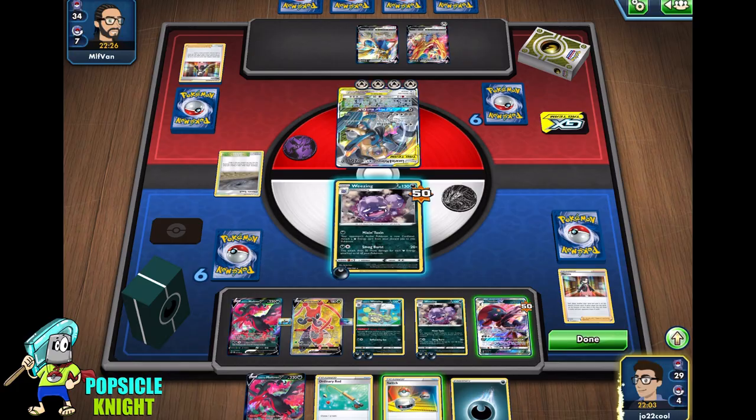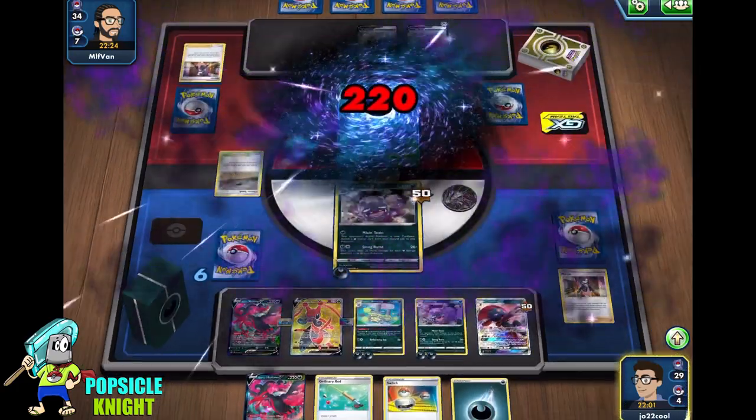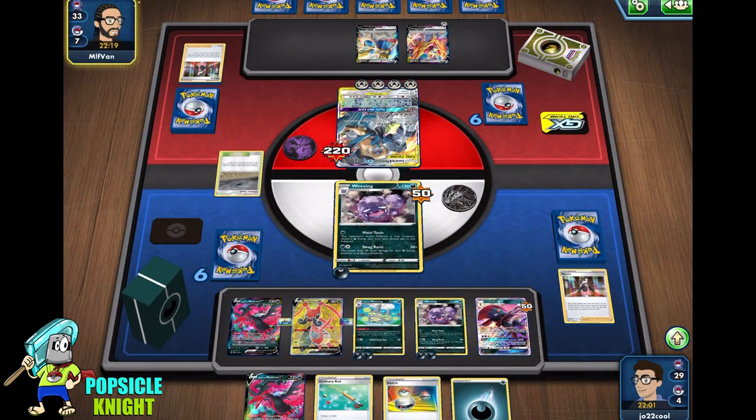So now we have five energies — that's only going to deal 200 damage unfortunately, 220 with the base damage. But 220 — not too bad. We can knock it out in the next turn.